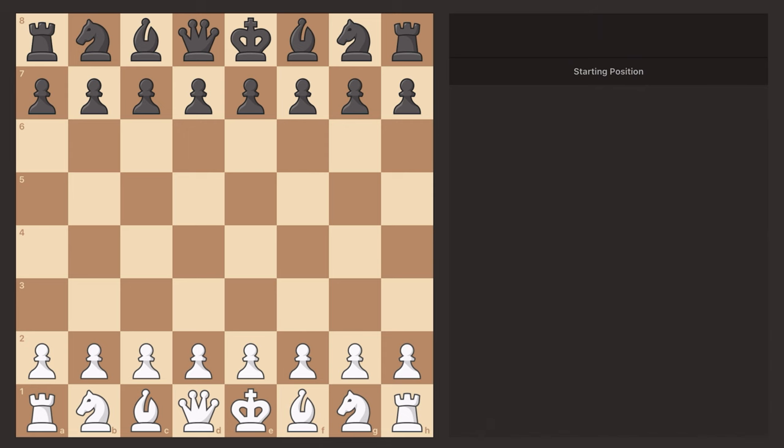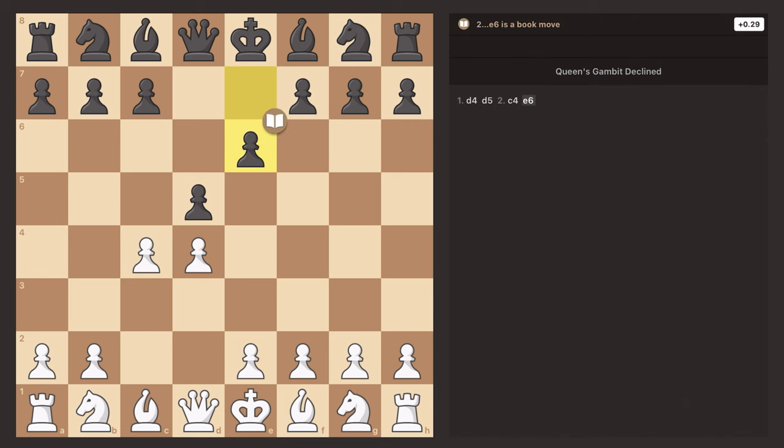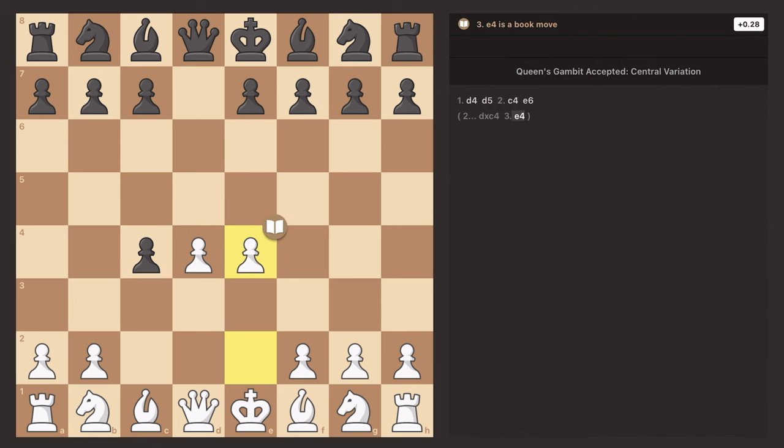The Queen's Gambit starts with D4 and the opponent playing D5, and then what you do is you play C4. Now there are two main ways that the opponent can respond to this. They can play the Queen's Gambit Declined, protecting the pawn with E6, or they can take on C4. Both options are very possible moves, and accepting the gambit is not necessarily losing for Black. We're going to first look at accepting the gambit.